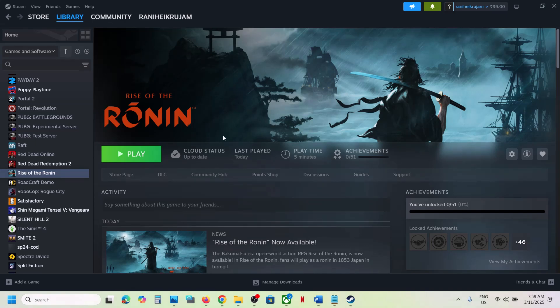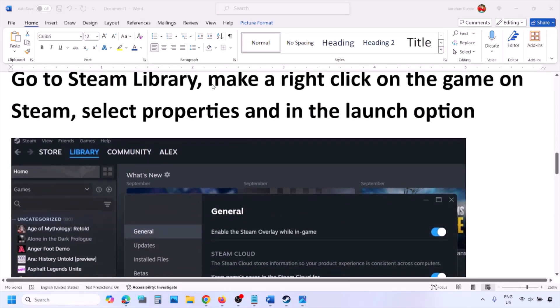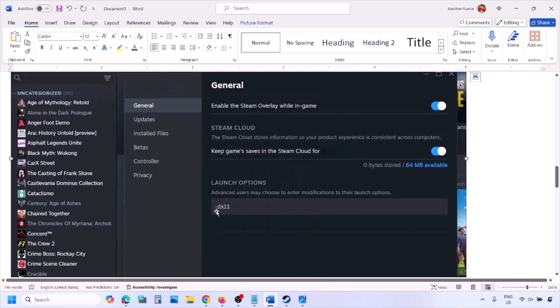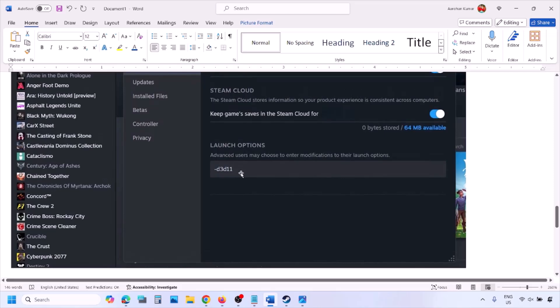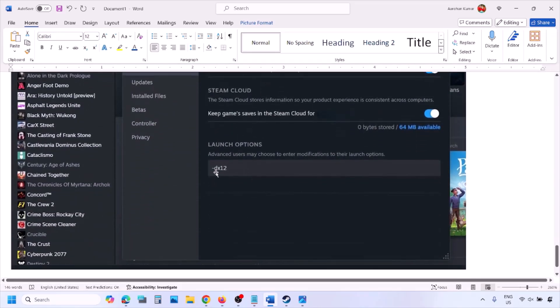The first step is to try DirectX 11 or DirectX 12 in the launch option. Go to Steam library, right-click on your game, select Properties, and in the launch option type -dx11. If that doesn't work, try -d3d11, and if still not working, try -dx12, then launch the game and check.